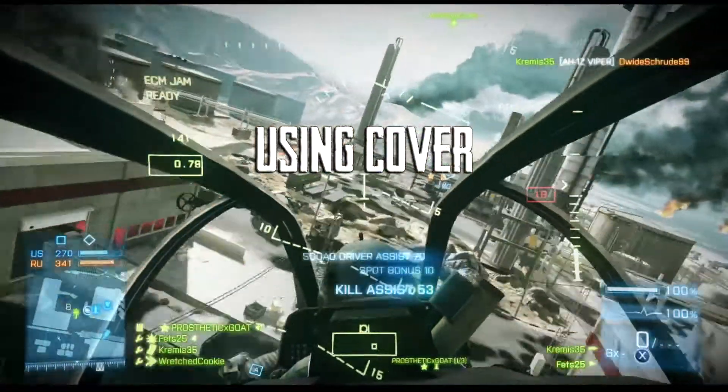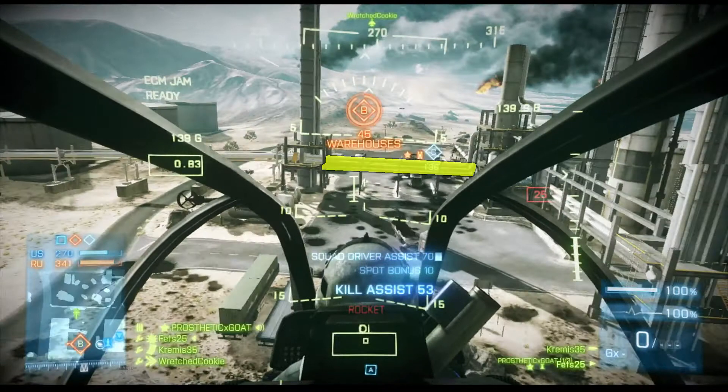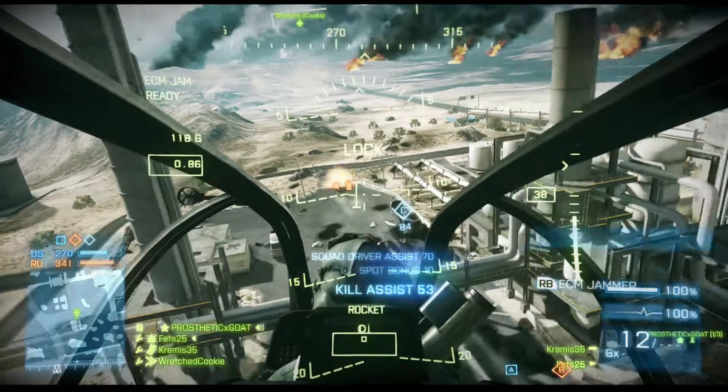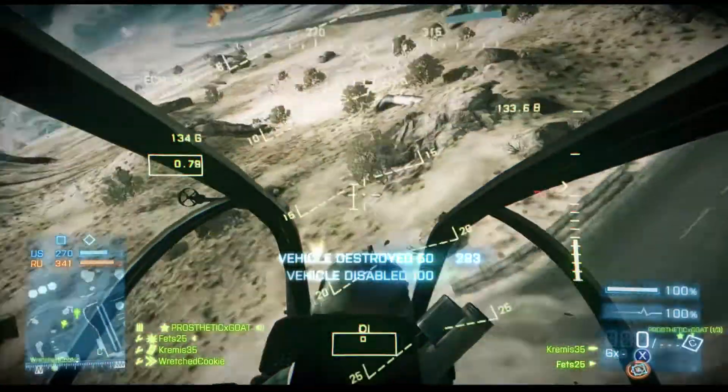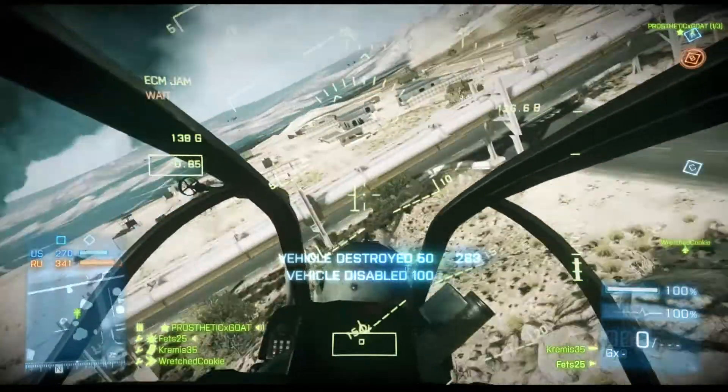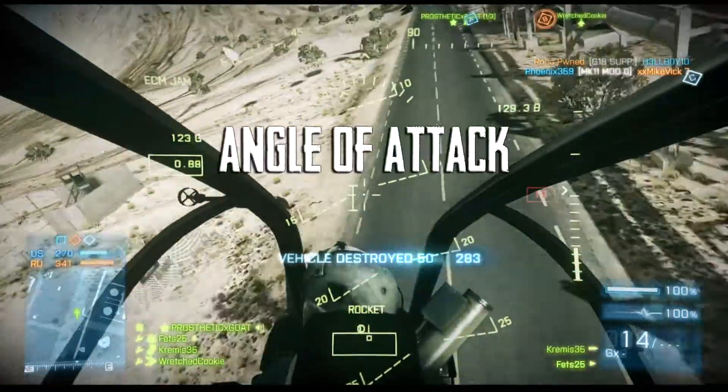First off I want to talk about one of the principles: using cover. You can see how I approach this enemy tank here and I keep these pipes in between me and that tank, just to take away some of the area he would be able to use to hit me with his turret. I am not as worried about a guided rocket because I can ECM that. I am always running the ECM.